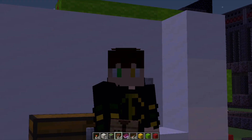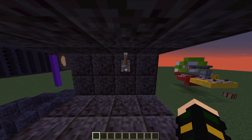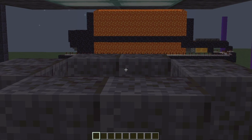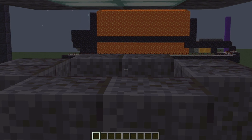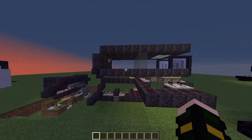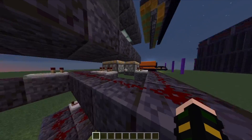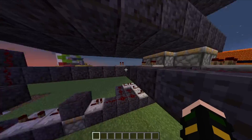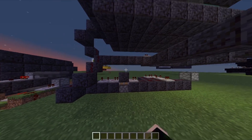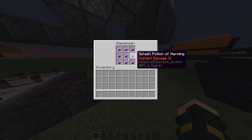On to tutorial number three. Awesome Dude pulls a lever, pistons come up on Tommy in it, and three harming potions kill him. This one's probably pretty simple. We have our floor level here. Our first line of redstone will be two blocks down — it's this one that activates the pistons. And then three blocks down from that is the set of redstone that activates the harming potions.